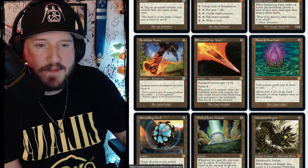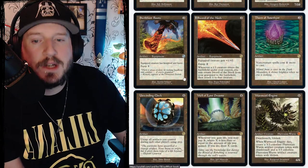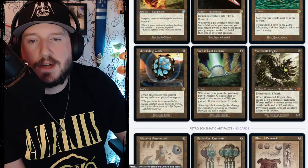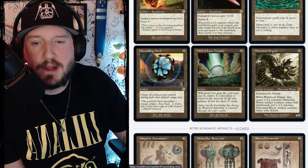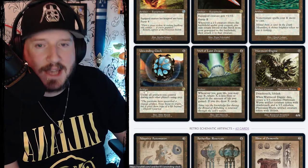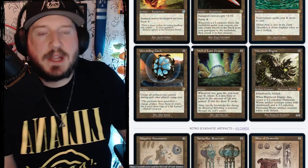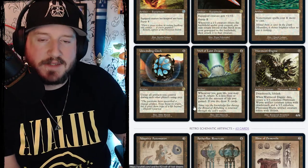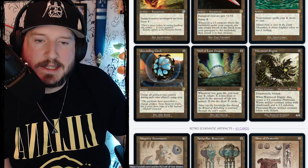Thorn of Amethyst is two mana for an artifact — non-creature spells cost one more to cast. Unwinding Clock is four mana for an artifact — untap all artifacts you control during each other player's untap step. Unwinding Clock is awesome.